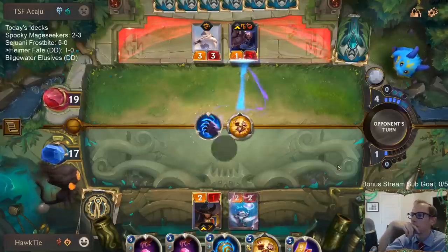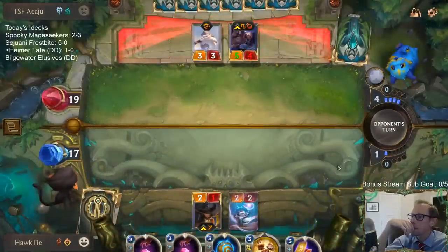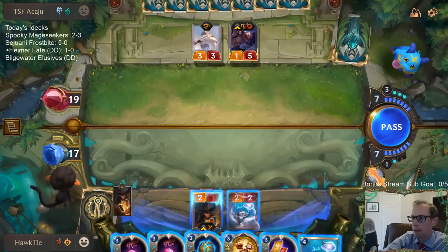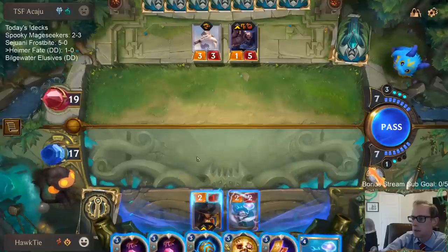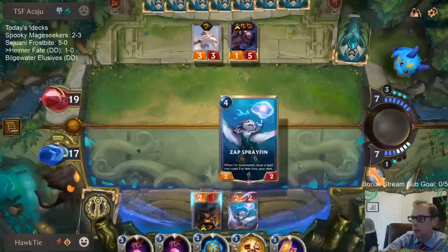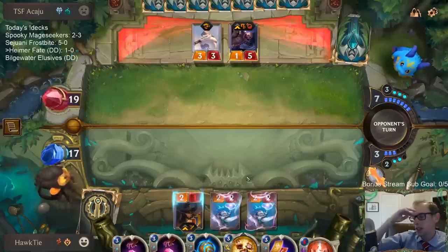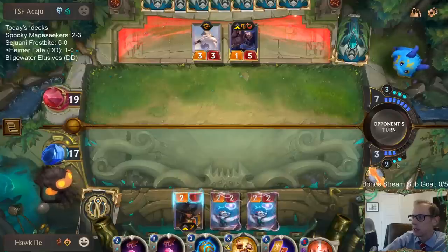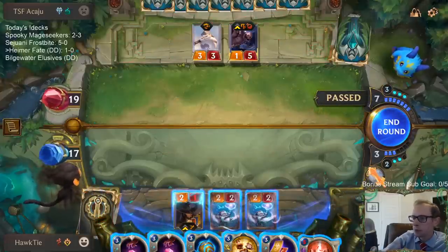We're going to try to kill this Braum — it's not going to work. Man, it was a lot easier to fire off these Pilfered Goods at two mana than three. It's a big difference — because it's either four mana for two of them or six mana. It's so much easier to have four mana than six, especially when talking about firing off multiples.